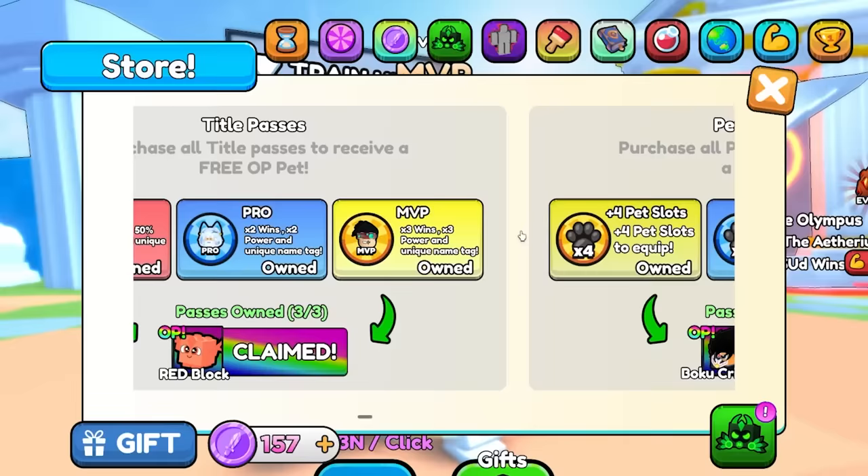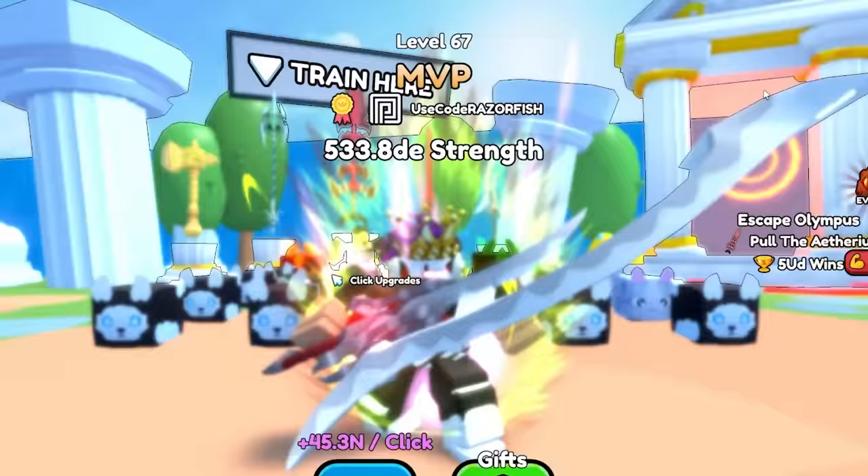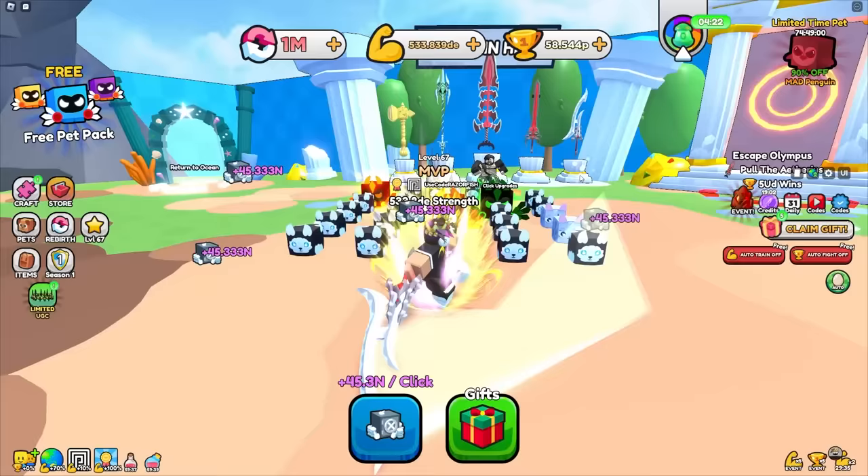There's also an extra book slot — that's a new game pass for 250 Robux. I had to get it even though I didn't even know it existed. Now I get 45.3 de a click — absolutely insane.